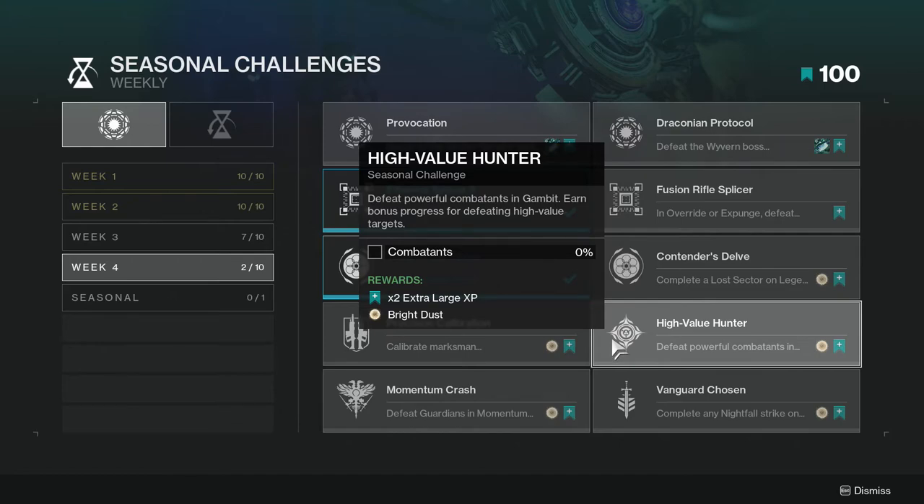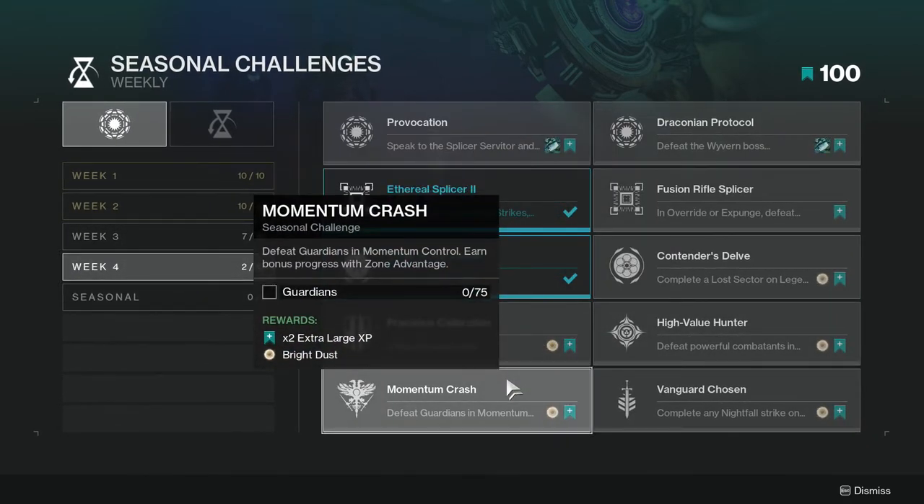High Value Hunter: defeat powerful combatants in Gambit and earn bonus progress for defeating high value targets. This one shouldn't be too hard, it's just going to be annoying like every other Gambit challenge. Momentum Crash: defeat Guardians in Momentum Control, earn bonus progress for zone advantage.